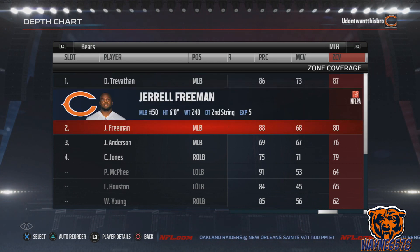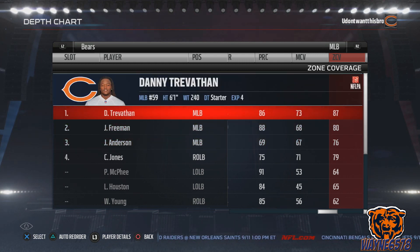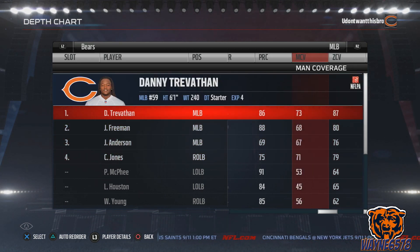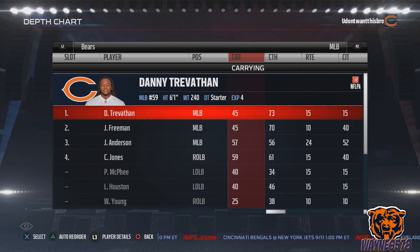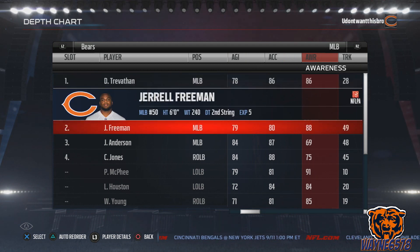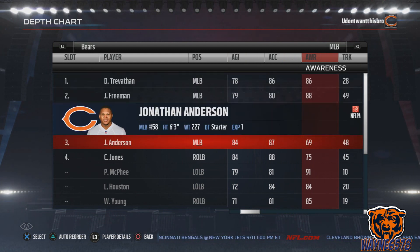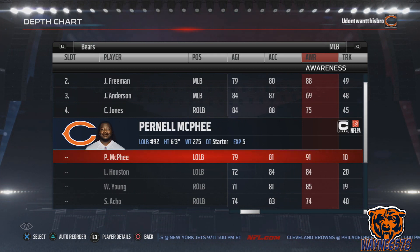Our second in the MLB roster is Jarrell Freeman and then Jonathan Anderson. They have decent zone coverage so any of these guys can really play middle linebacker, but I do like to go with awareness first. These guys can notice the run and the pass quicker. Awareness goes: Trevathan 86, Freeman 88, then 69. Christian Jones has a 75. Pernell McPhee has 91 awareness, but I have him on the line.